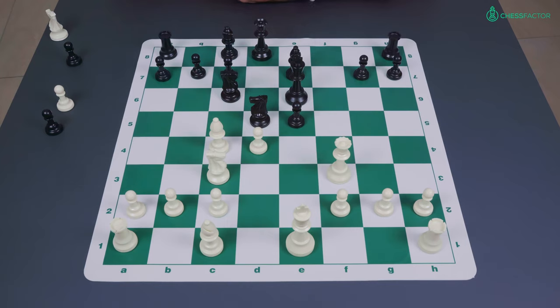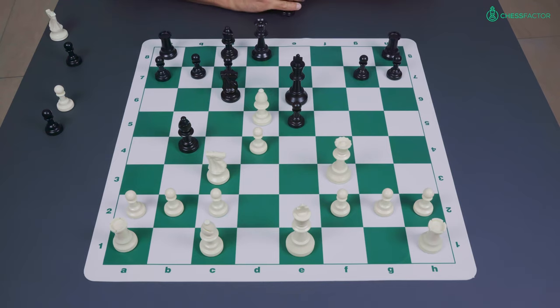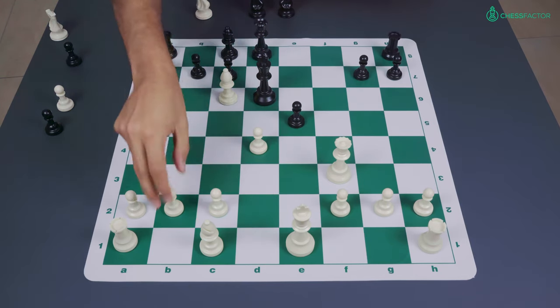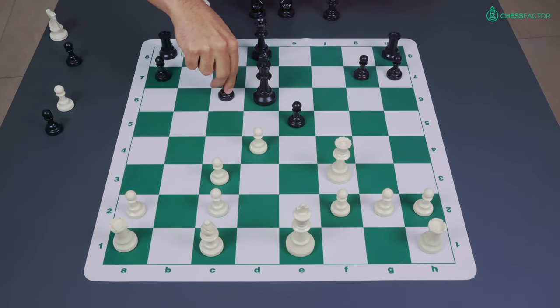So already black is in very serious trouble. Let's see how black actually continued. He played the move bishop to b4, and now white played bishop takes d5 check, recovering his piece, king d6, bishop takes c6, bishop takes c3 check, b takes c3, and b takes c6.